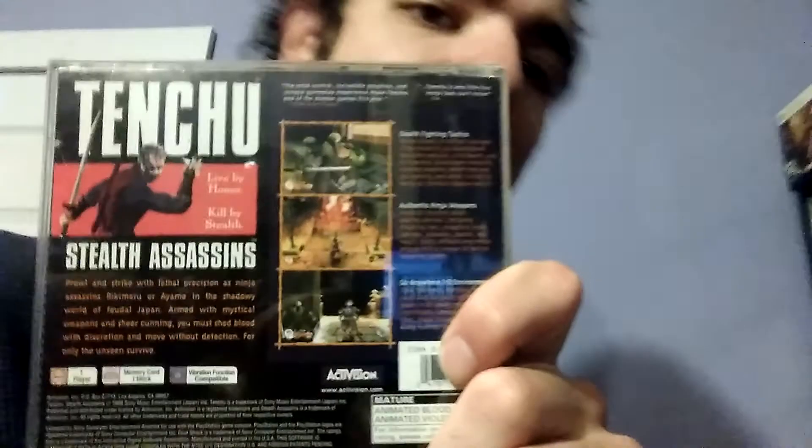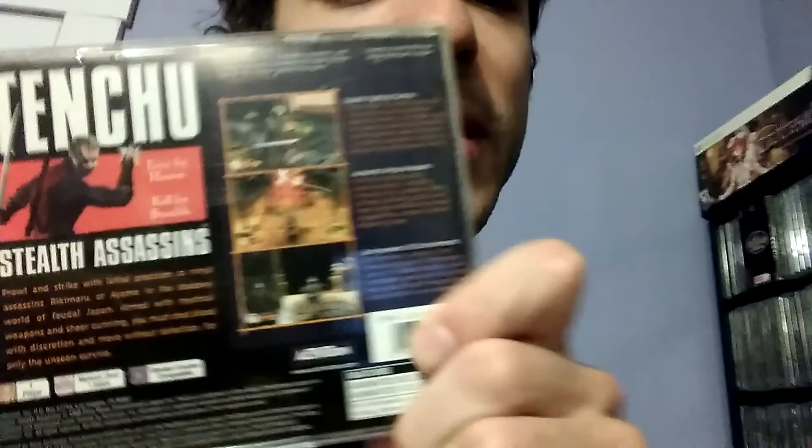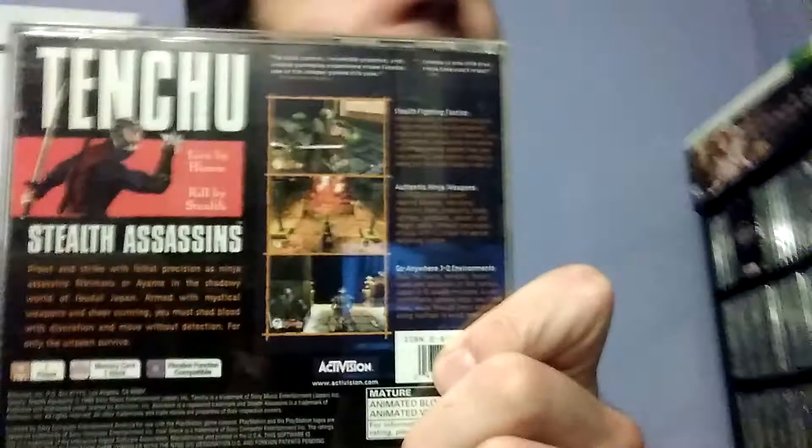Tenchu: Stealth Assassins. I wonder if you can guess what kind of game this is — it's a stealth action ninja game. So if you like Metal Gear but you want something a little more ninja, I guess this is the way to go. I consider it a good game, but I haven't played it that much.